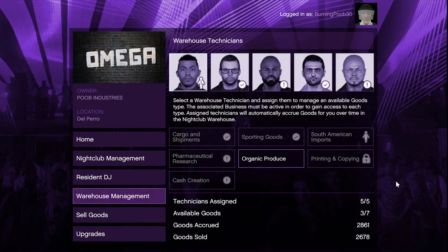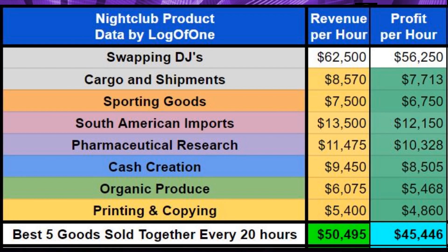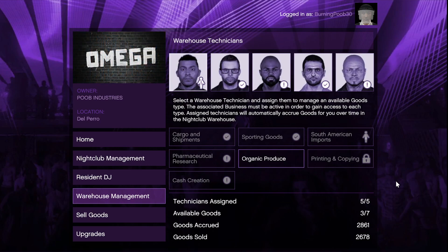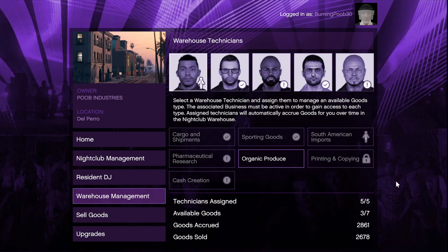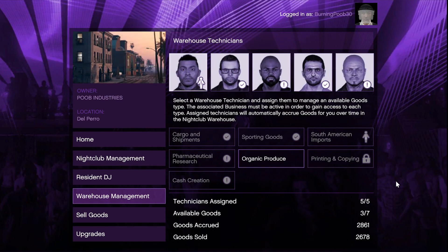Mistake number three is assigning the wrong warehouse technicians in your nightclub. The nightclub offers multiple income sources: swapping DJs, cargo and shipments, sporting goods, South American imports, pharmaceutical research, cash creation, organic produce, and printing and copying. The highest hourly profit assignments are South American imports first, then pharmaceutical research, cash creation, cargo and shipments, and sporting goods. Those are the five your technicians should always be assigned to. Using printing and copying or organic produce instead of South American imports and pharmaceutical research literally halves the money you could be making.